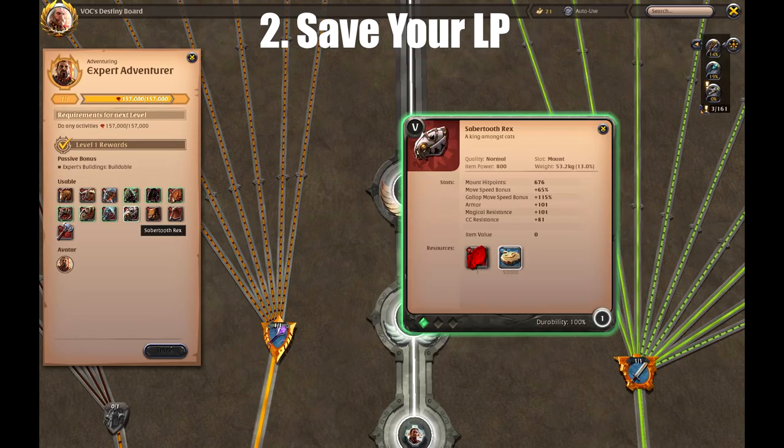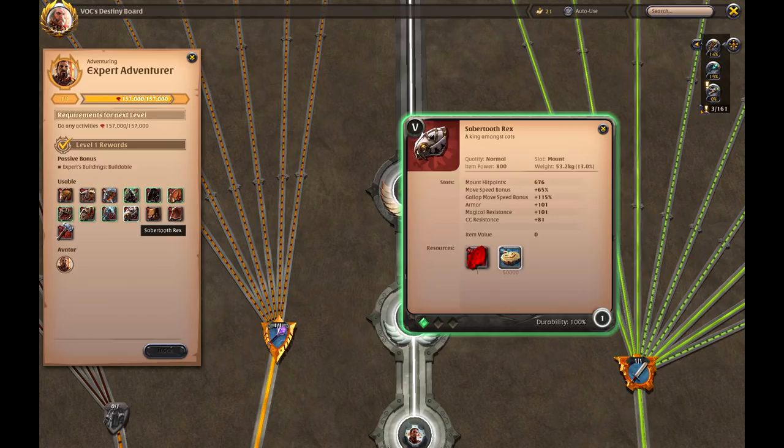Number 2: Save your LP. You receive 20 learning points per day with premium. You should be saving these LP up as they will help you level skills much faster later on.